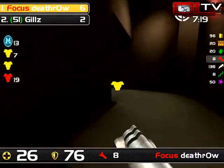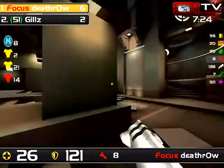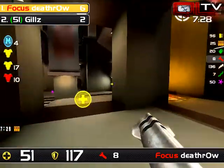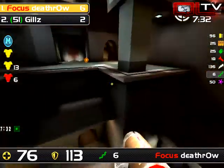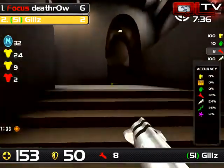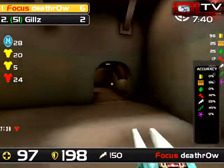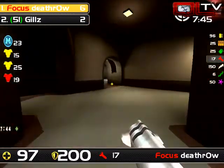Look at this — another skill shot rail by Death Row, six to two. One thing I really want to call out though is that the railgun accuracies have flipped. Death Row has been using his rail so effectively as an exit weapon — he's getting combos with it, hitting rocket-rail and ducking out of the way of Gills's rockets. Gills on the other hand only has a 36% rail, while Death Row is now at 45%, hovering around 44-50%.